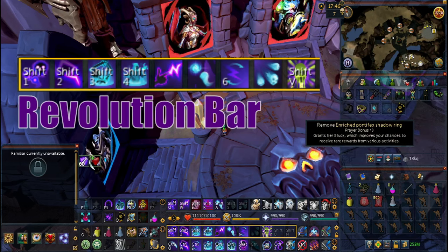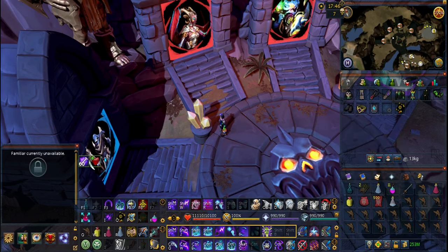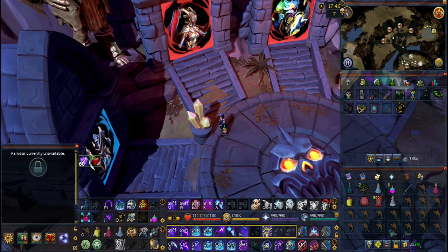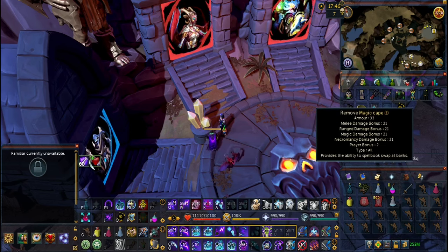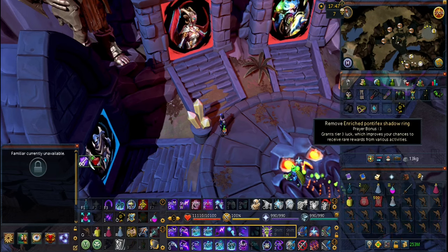In our ring slot we have the enriched pontifex shadow ring. You need this unlock to stop the stun mechanic when Karapak does his melee jump. However, you can unlock this as a passive — I already have it unlocked, but I wanted to wear it just for a visual reminder. You can use a ring of death if you have the passive unlocked, or a reaver ring if you have it.